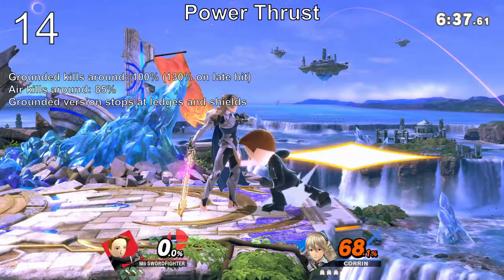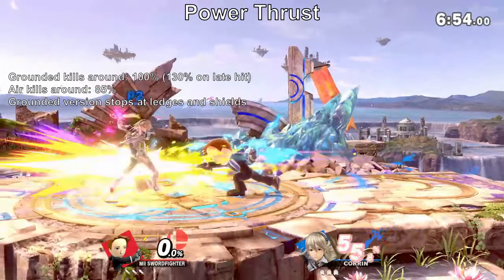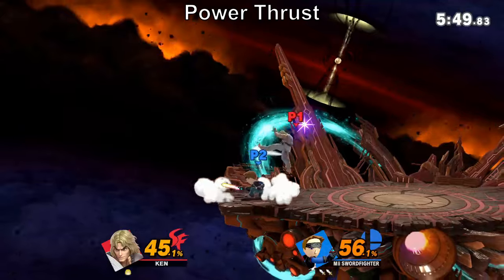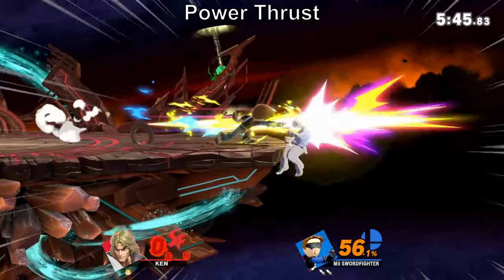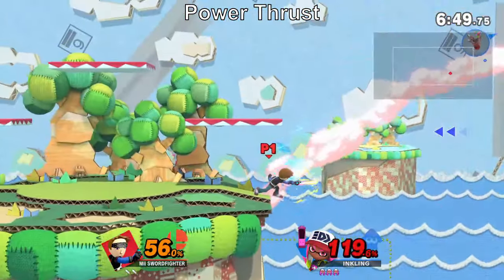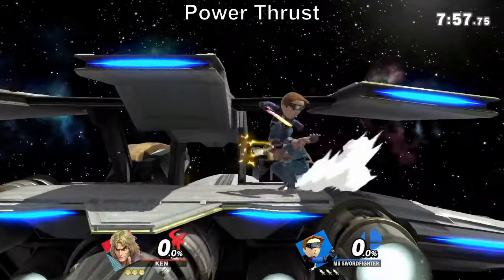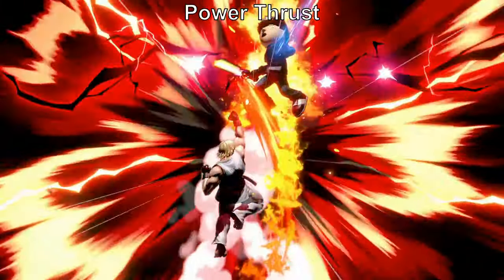Power Thrust has three hitboxes — the later you hit, the less damage but the more vertical the launch. It won't go through shields and will stop at ledges. It's overall nice for tech chasing, catching landings, and is especially deadly against opponents double jumping back into the stage. As for the air version, while a viable out-of-shield option after a grounded footstool, it takes good practice to master, but will become a kill confirm at high percent. Otherwise, its sole use is falling faster.